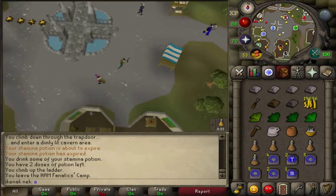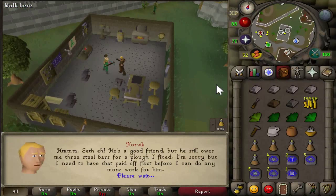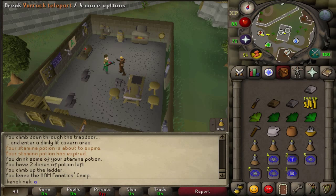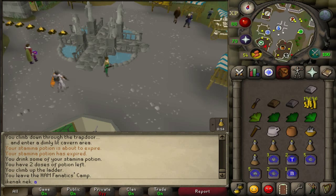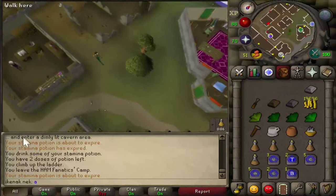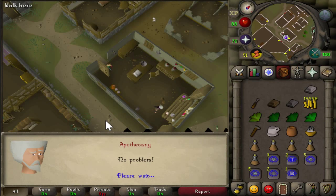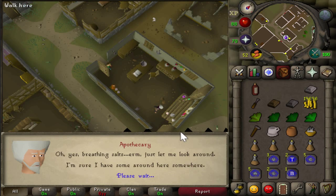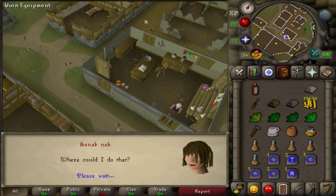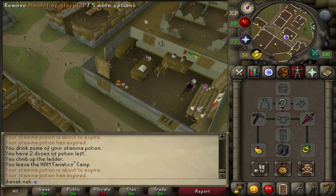Head north-east up to the anvil icon shop and speak to Harvitch — option is 3-2. Head north-east up to the river, then head south-west to the Potions shop. The option is 1-5-2.